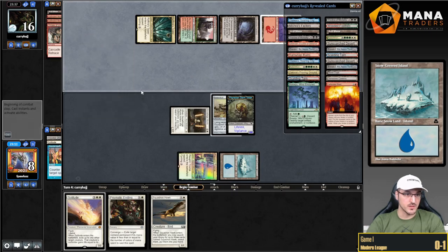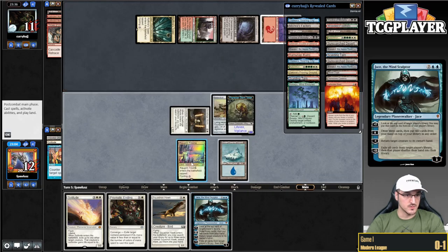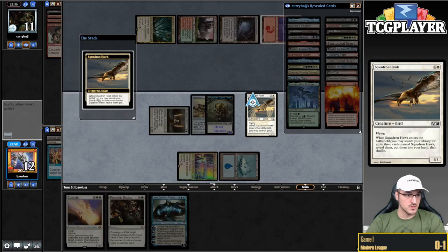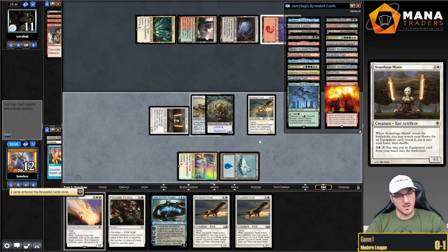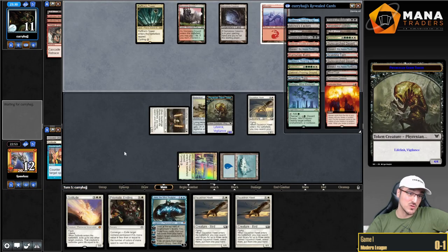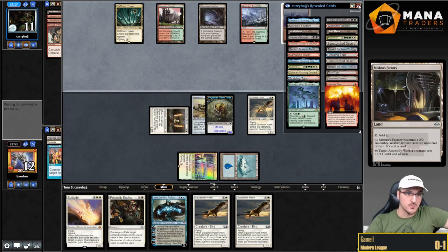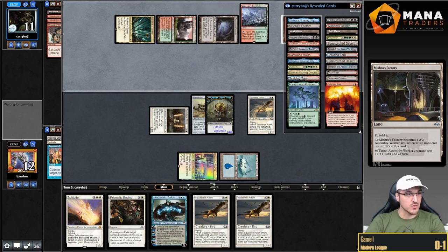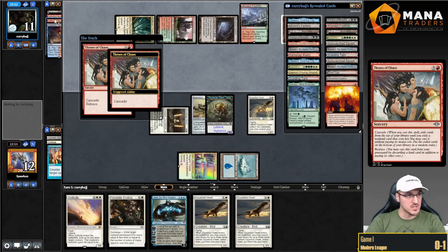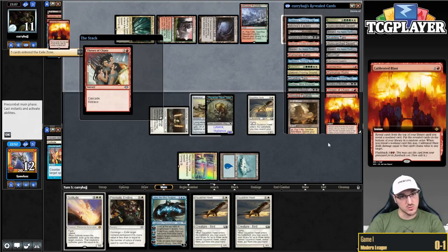Now we have to draw another Counterspell. Jace, the Mind Sculptor — here's five mana, I go up to 12 life. Play Squadron Hawk, get some birds, and now we cross our fingers. Even if my opponent flips 15, I can technically Solitude my own token. I imagine I'm dead though. It's correct for my opponent to get back the Throats of Chaos instead of flashing back Calibrated Blast — that way they have fewer Whiffs in their deck.